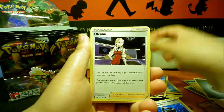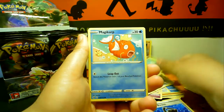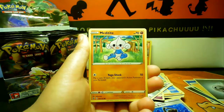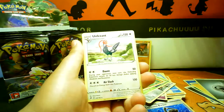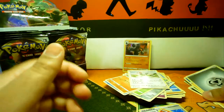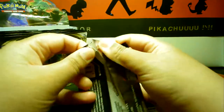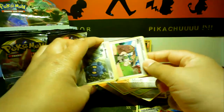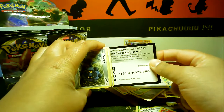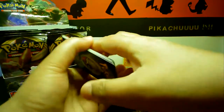Congratulations on reaching 200 subs, that is awesome! Vulpix. We've opened one, two, three, four, five, six packs and we've got one holo. All the packs for some reason — usually they open up and strip all the way down — these ones are just ripping. We've got five people watching.